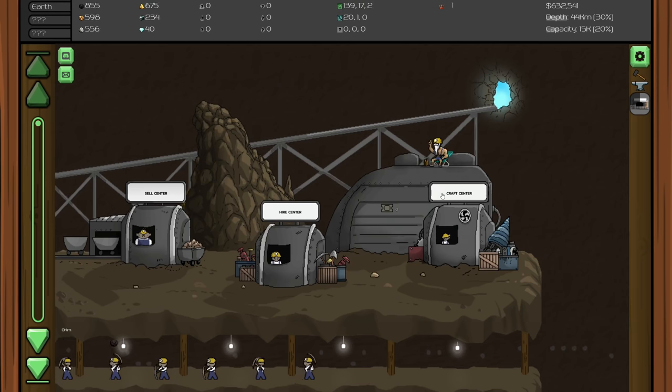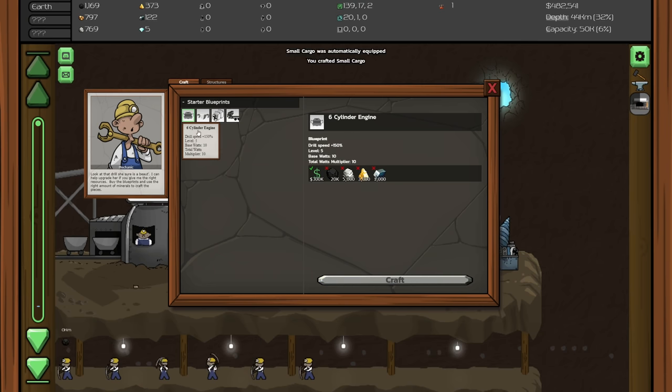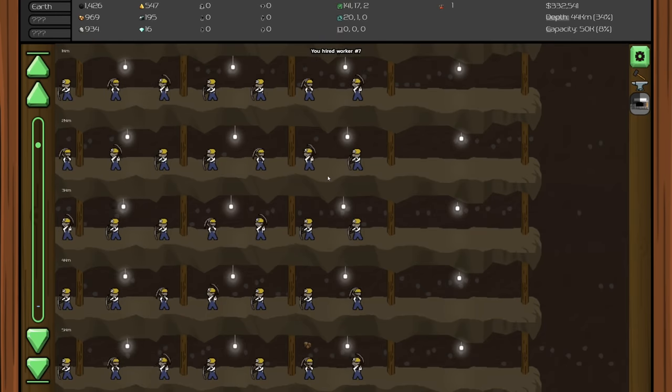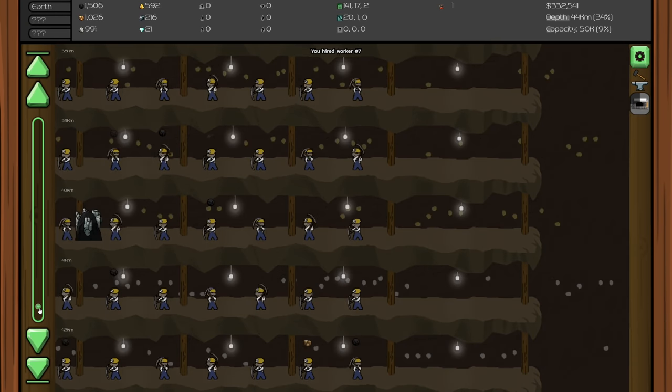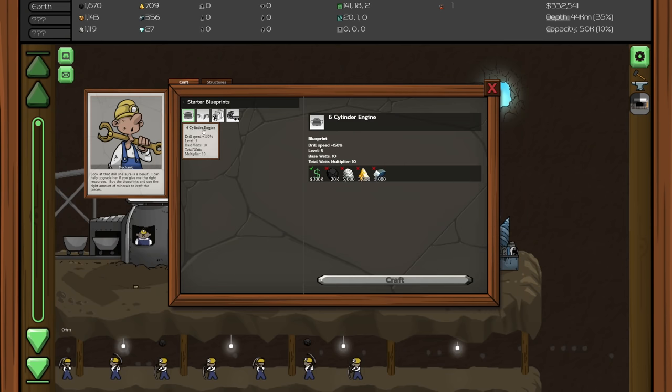We need 50 diamonds for the next upgrade which we're almost at. That's going to give us more storage at 50k capacity - much better. Let's get another miner in here - worker number seven. Going down, we see some platinum, and for our next upgrade we need a thousand platinum, three thousand, five thousand, and twenty thousand. It says seven minutes to fill with 50k storage.